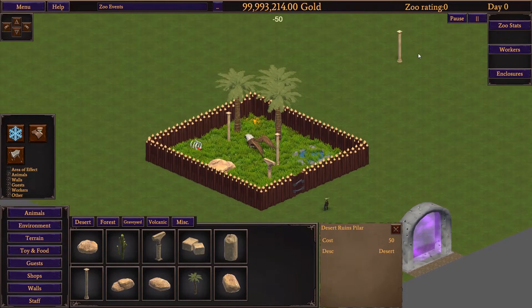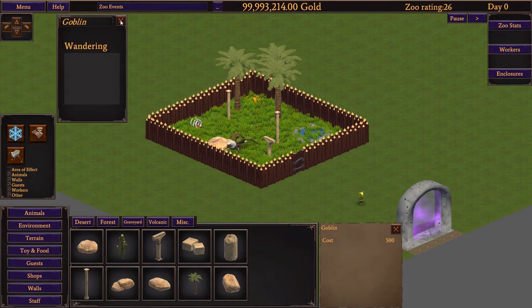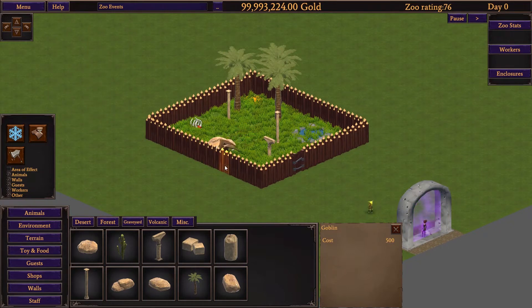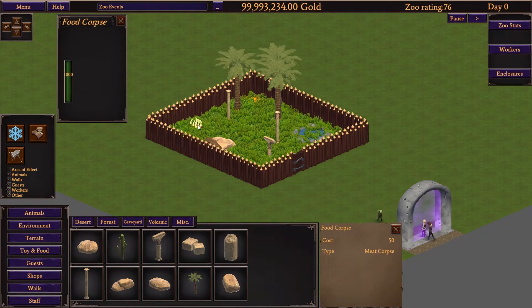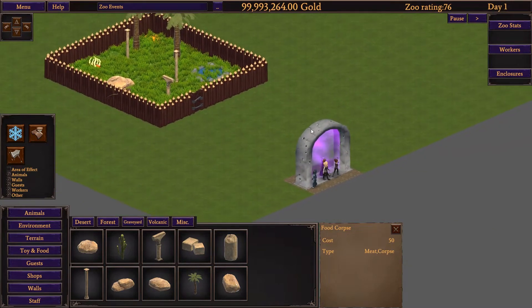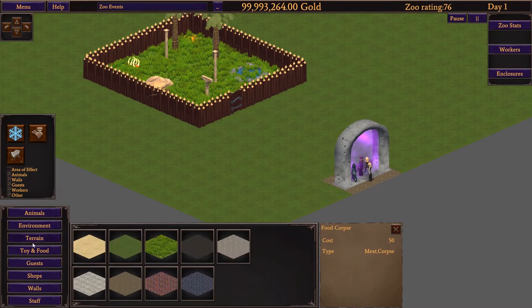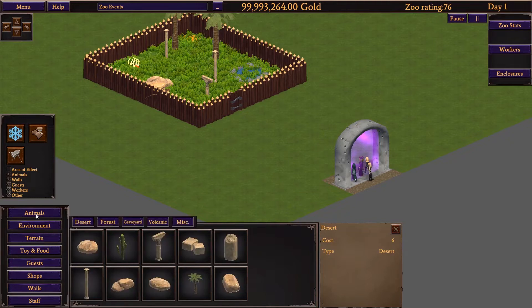If I unpause this, what happens? That guy starts wandering around. Do you want to go feed the griffon? Apparently there's a thousand corpses in there. Wow. Oh, hang on — I think we got guests. We got people! Let me throw it into pause mode for a second.